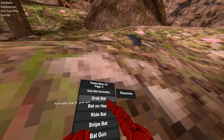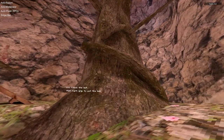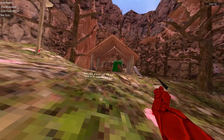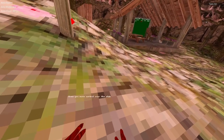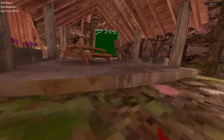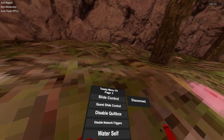Bed on ship, red bed, bed on head, white bed options are available. Snipe bed: your hand goes to the bed and if you press your grip you can pull it. Slide control: in the mountains you can control your slide a bit, but with slide control enabled you can go very sharp turns. Quest slide control is a weaker version of slide control. Disable crit box: in the map there's a crit box at the bottom — if you touch it your game normally crashes, so use this mod to disable that.